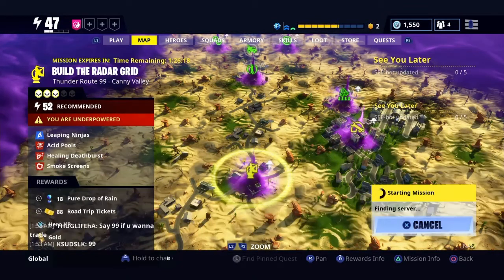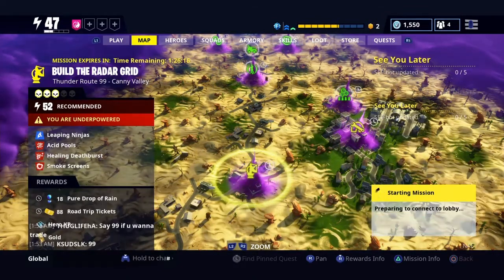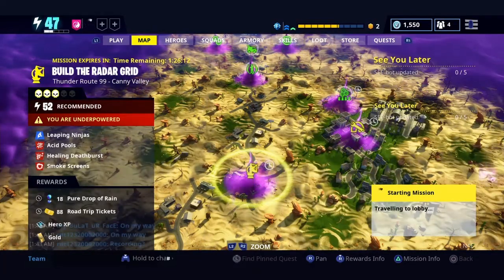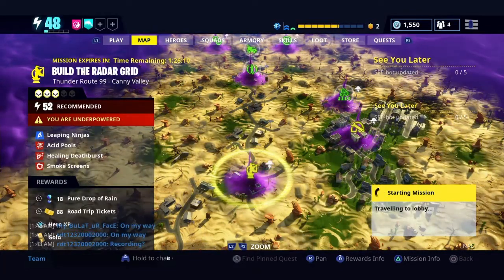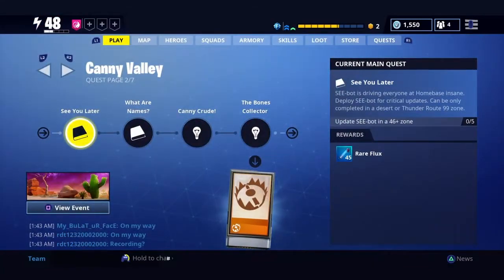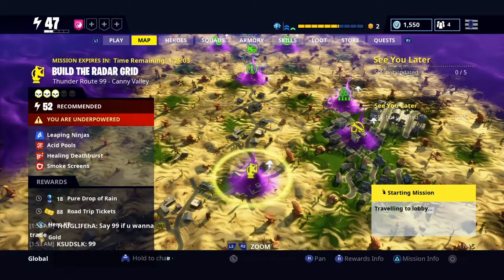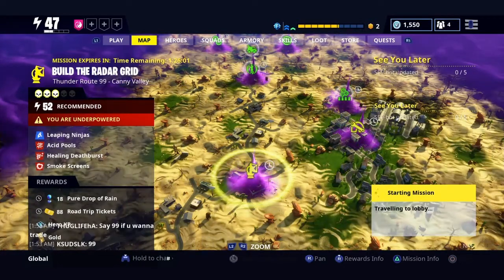Look for these Thunder Route 99 areas because there is no forest in Canny. These Thunder Route 99s are like the forest — they give you great resources, peer drops of rain, and road trip tickets. I need those really bad right now. I wish you could trade or drop peer drops of rain because my friends have lots and I have none.